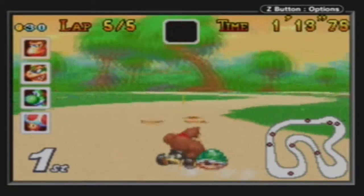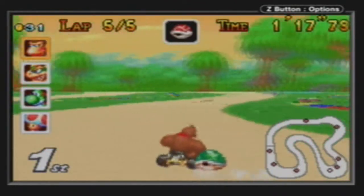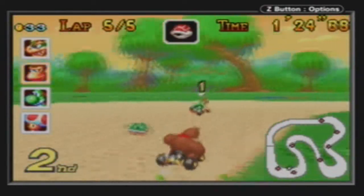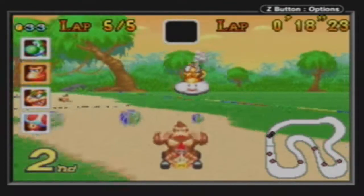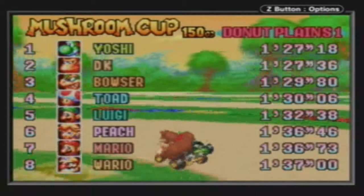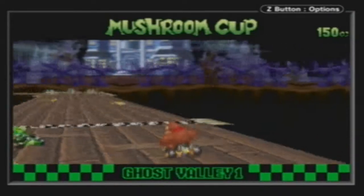Bowser's right behind me. Let me hold this red shell out a little bit longer — if he passes me, then I'll use it. This is so relaxing, I love this music. Use your red shell and finish... Wait, Yoshi? Where did he come from? Out of nowhere. He knew exactly what he was doing — he's like, I see what he's doing, he's gonna use the red shell, and then I can take the lead.